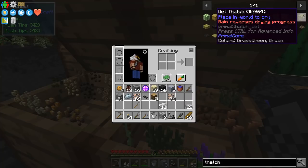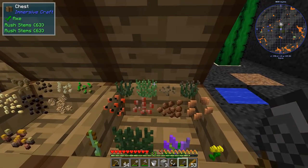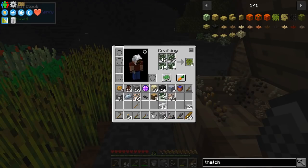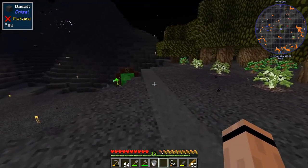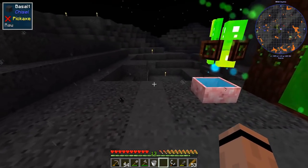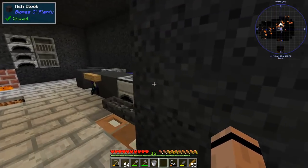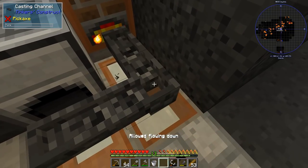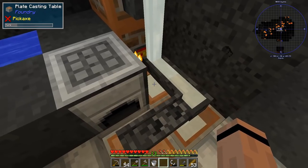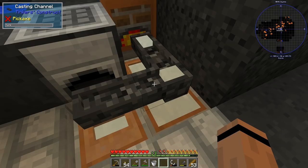I'm mostly excited because I've got metals and can make metal tools — I'm so stoked about that! I'm going to melt down everything. Let me close this channel, change direction, pour tin, and make a tin block. Then I'll finish up the plate and the ingot so we don't waste anything.